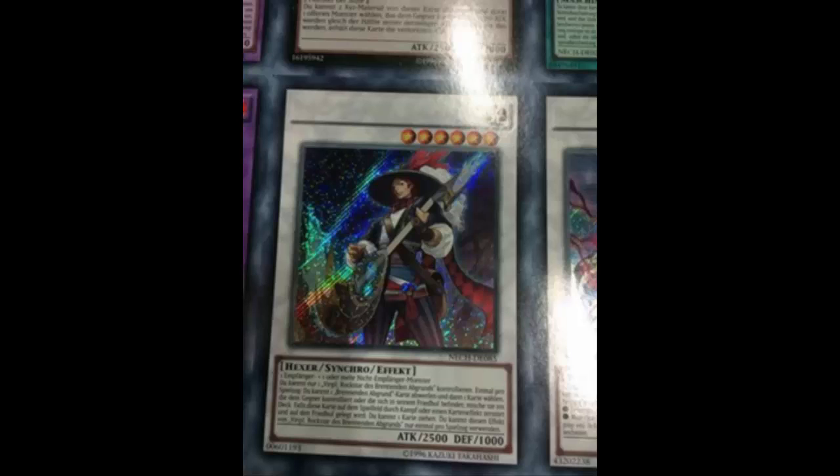Tour Guide's restriction — the monster summoned by Tour Guide can't be used as synchro material. So yeah, you can't go the Tour Guide route. I mean, you could control no back row, special summon a Burning Abyss monster, normal summon the tuner, and synchro into Virgil — but that leaves you with absolutely no backrow, which is very hindering for Burning Abyss. That deck generally likes to run powerful discard traps like Phoenix Wing Wind Blast.